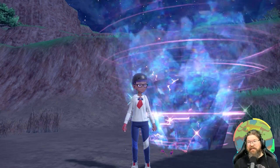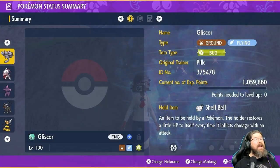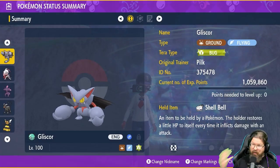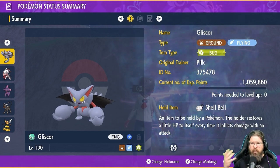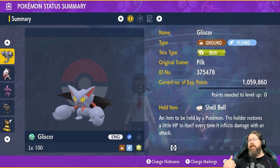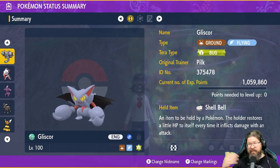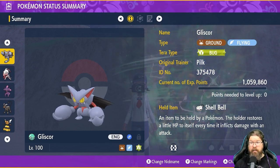Welcome back to the lab, it's Professor Pilk. Last time we were talking about the Gliscor build for this raid. Gliscor is a great pick — he's a ground/flying unit with a Bug Tera, which makes him a pure Bug type defensively once we get into the fight, and it adds STAB to our Bug move.